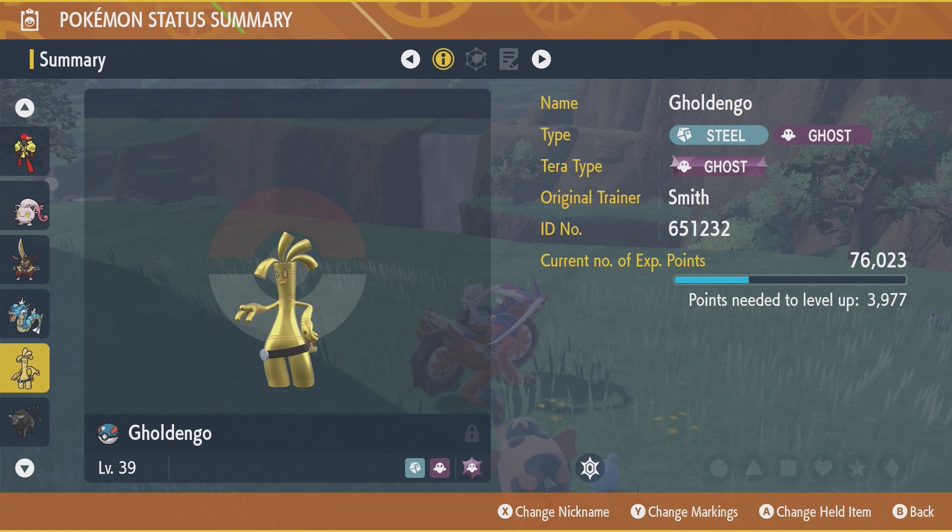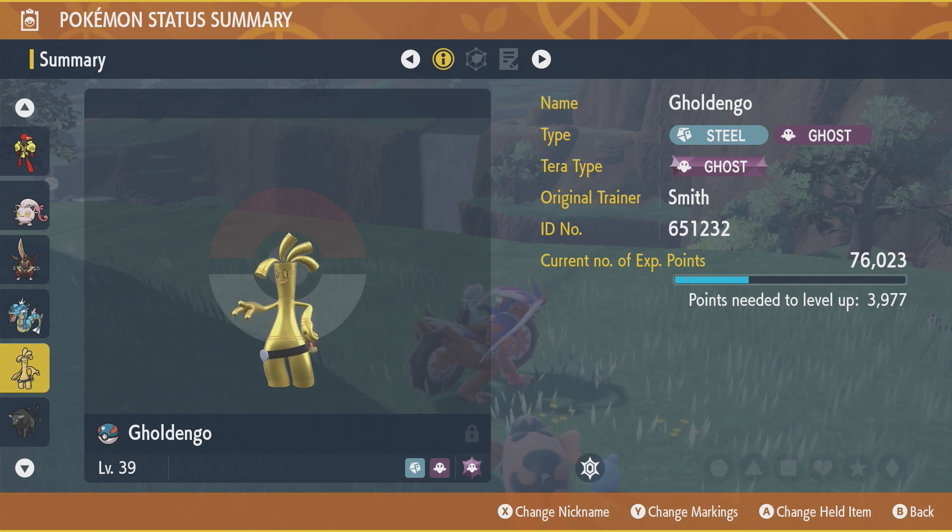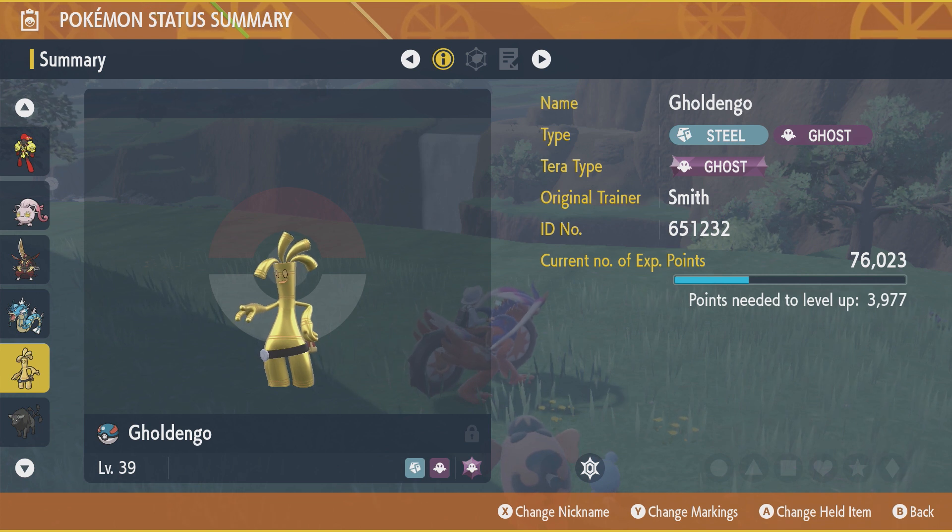When you get to 999, if you've got a Gimmighoul at level 37 and you've got 999 Gimmighoul coins and he levels up to 38, you will lose all those coins and he will evolve into Gholdengo. So that's how you evolve and that's what the whole Gimmighoul coin thing is all about.